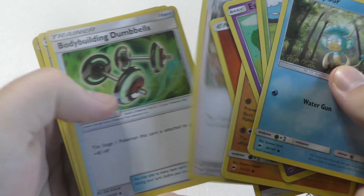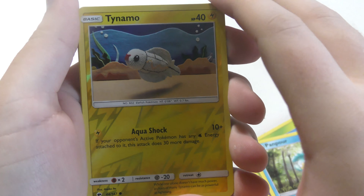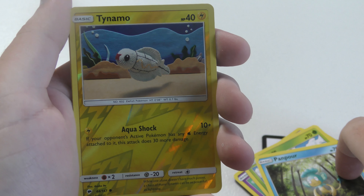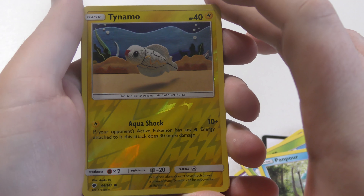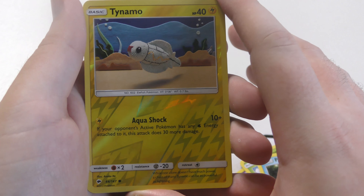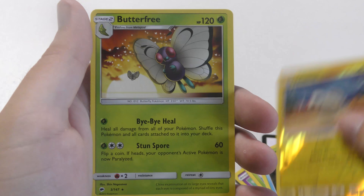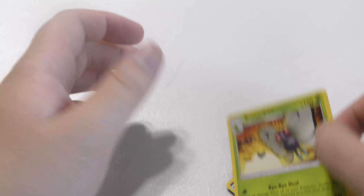I'm going to do a quick scan, more just so you can tell I'm actually opening packs and not just taking good cards out of my pocket or whatever. Our reverse holo is a common Tainamo, and a Butterfree as our rare.